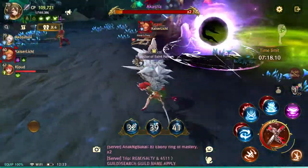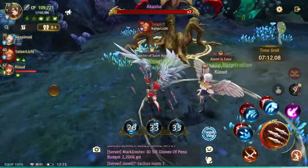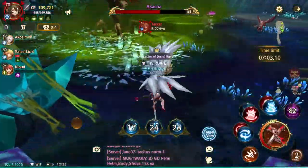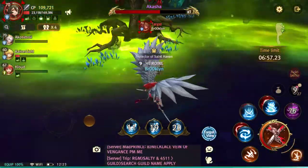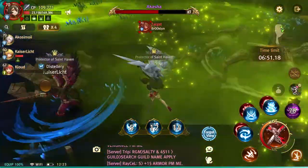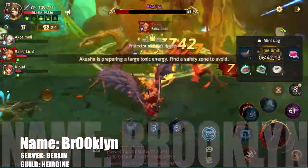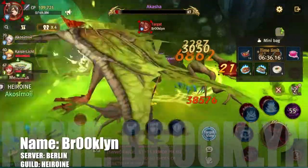I have my ultimate as well, so now I can just kill it easily. One tip: if you see your name with a target on it, that means you're the one being targeted by the monster. We're just trying to kill it — it's attacking someone else. Here we go!